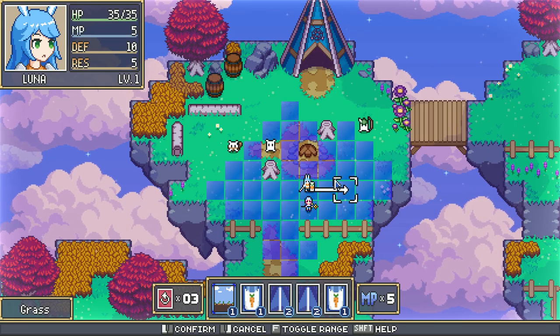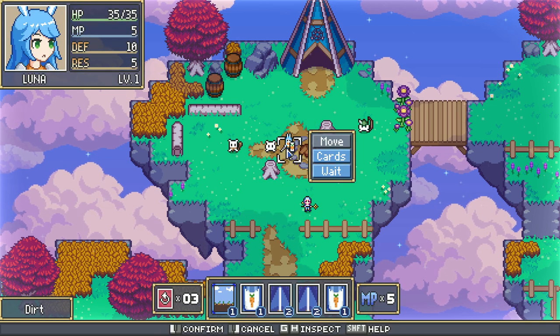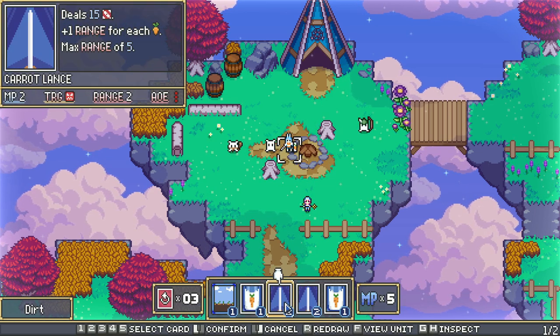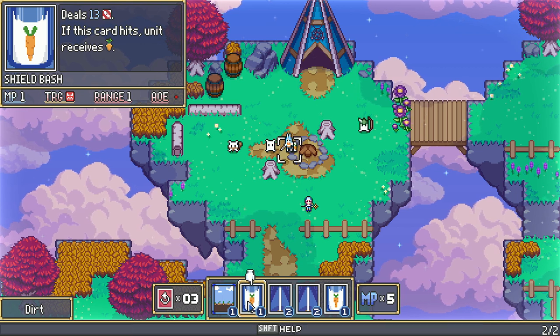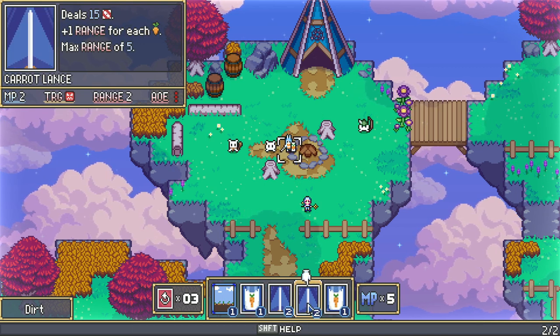Players will move their units inside square grid-based maps. The team turns will alternate with the enemy turns, so players will be able to move every single unit in the order preferred.